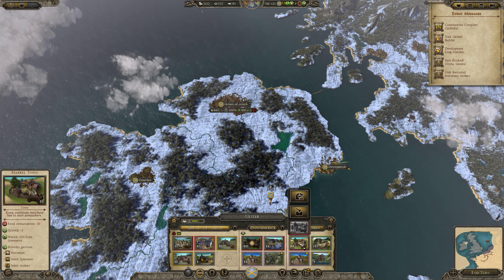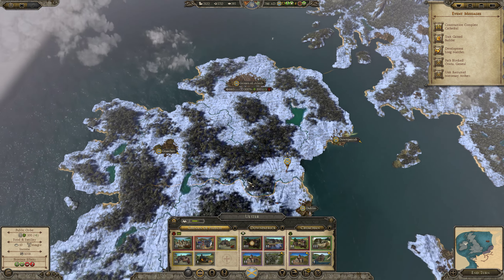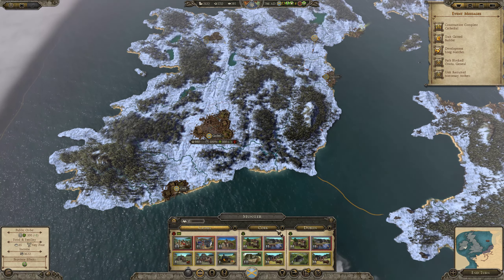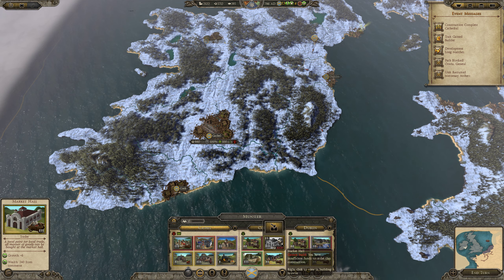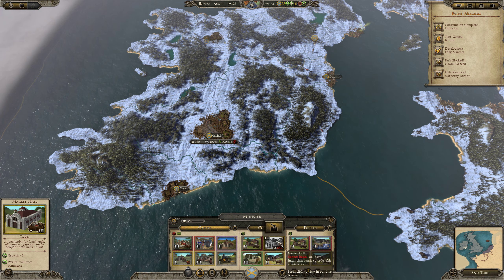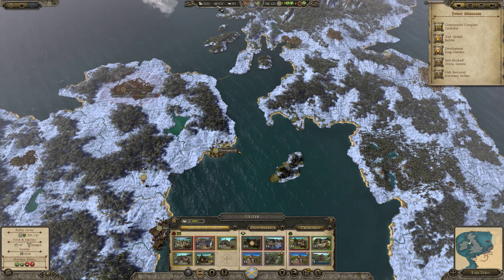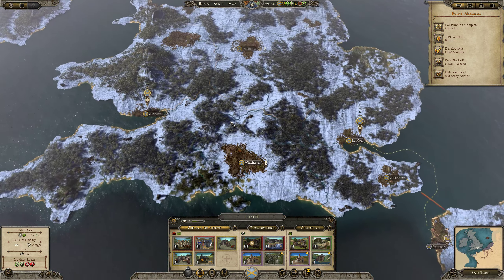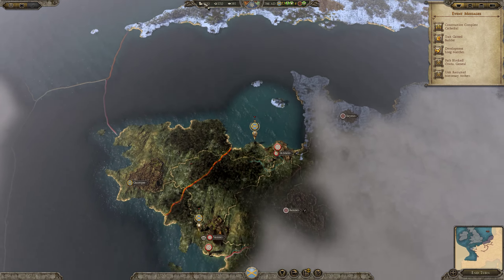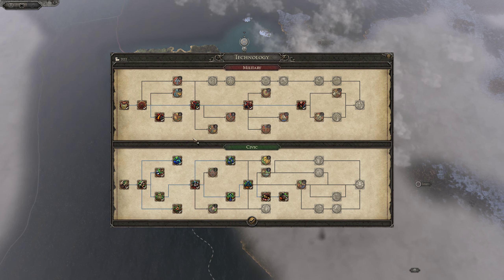Let's build a few buildings if possible — we can build market hall. What can we build in Grinan? We could upgrade trade city, but that's again related to food consumption. So maybe great market town to boost economy — it's always a good option. We have 5,700 left. Let's take a look at Munster — here we cannot build anything. You have insufficient funds. I looked at the wrong information. So we will again try to accumulate some money for later purpose.